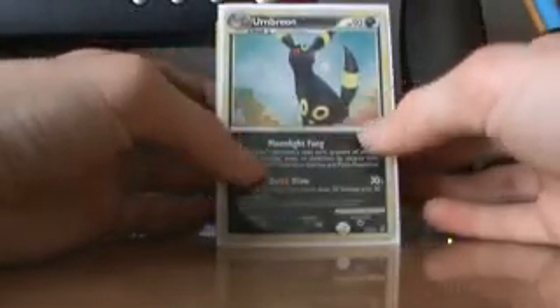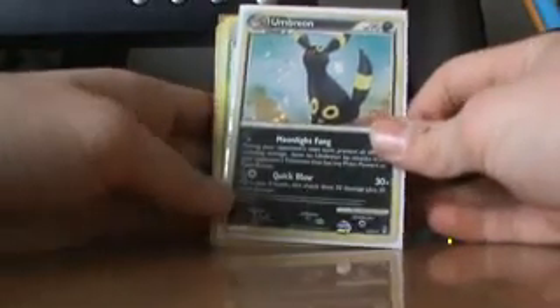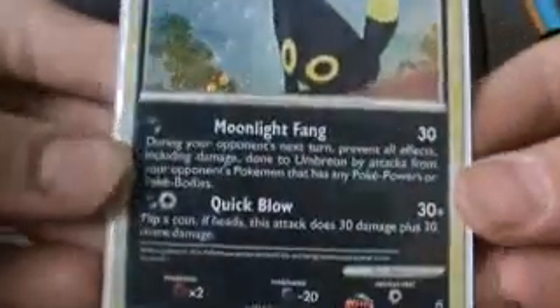Now for the Pokemon — I'm going to take some more time looking at these. Let's start off with Umbreon Hollow from Call of Legends. I had a pack opening video and I pulled this. I put it in my binder, took it out, put a sleeve on it, and put it in my deck. It's pretty good — it's holographic, number 22 of 95. I'll let you pause this and read it.